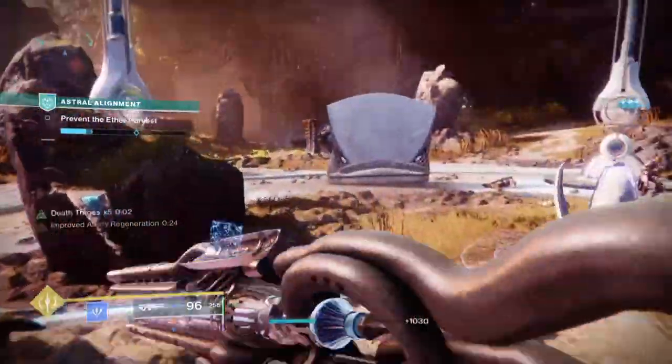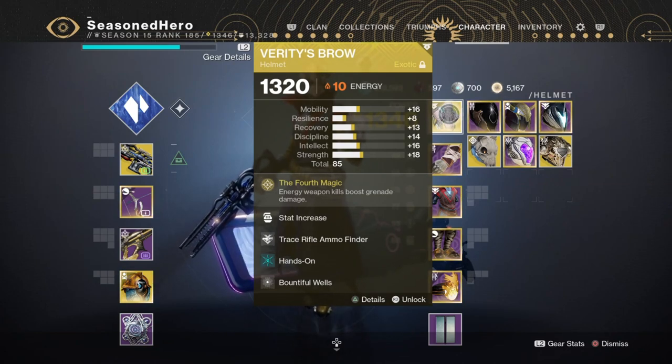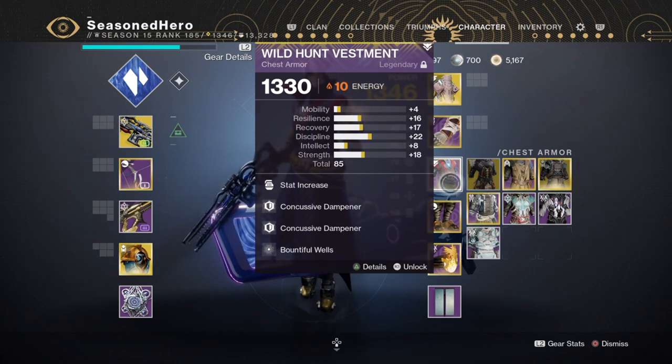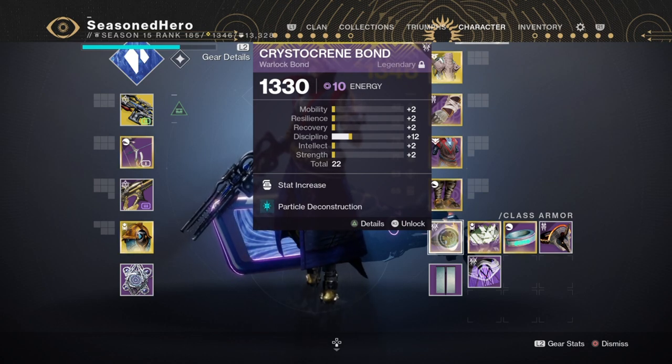Now as I've covered the mods, weapons, and perks being used, here's what it looks like all compiled. Helmet: Discipline, Trace Rifle Ammo Finder, Hands-On, and Bountiful Well mod. Arms: Minor Discipline, Grenade Kickstart, Overload Bow, and Radiant Light mod. Chest: Discipline, Bountiful Well x2. Legs: Minor Intellect, Innovation, Trace Rifle Scavenger, and Elemental Armor mod. Bond: Discipline and Particle Deconstruction mod.